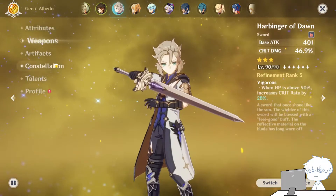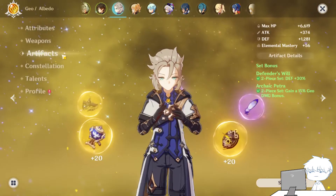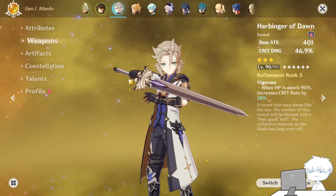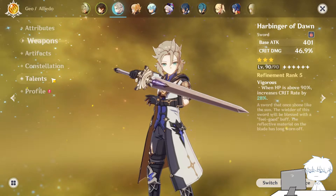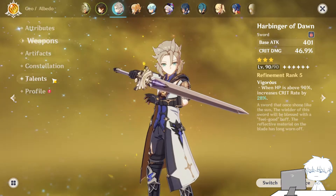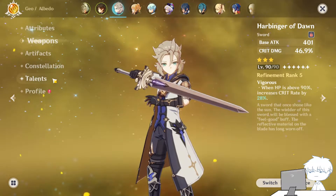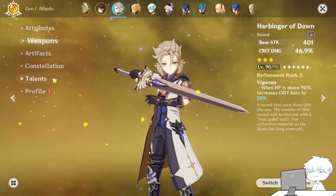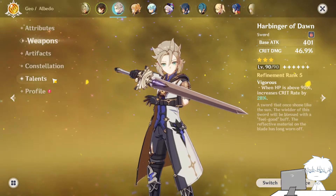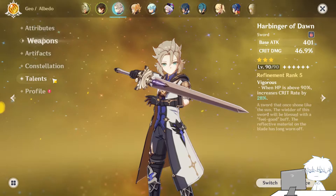If you see here, my talent is still only level 8. The weapon is of course Harbinger of Dawn, which is your standard weapon for Albedo. I prefer to use this over Favonius Sword, not because of whether it's better or not — the damage is not that much different — but Fischl or other characters could use Favonius Sword as well, while they are not using Harbinger. That's why I put Harbinger on Albedo and put Favonius on another character.